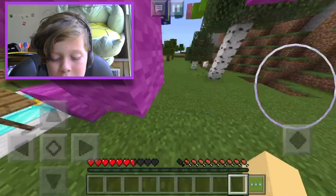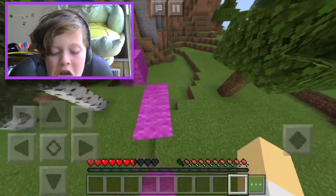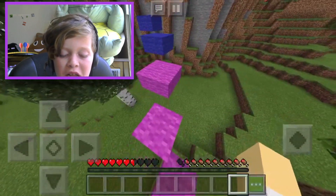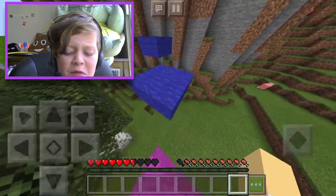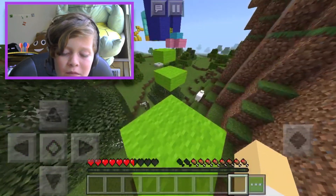I don't know what's wrong with the animals — why they have so much speed. I guess the map creator used a command like slash effect at-e speed 10 or 1000 or something like that.